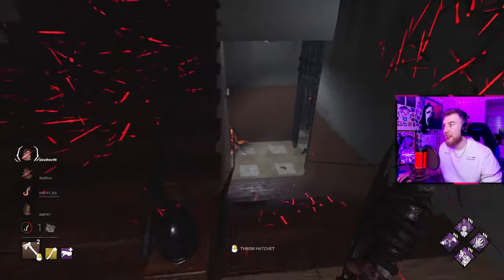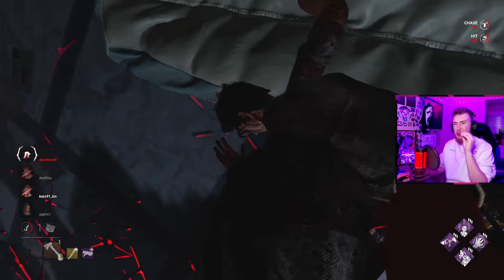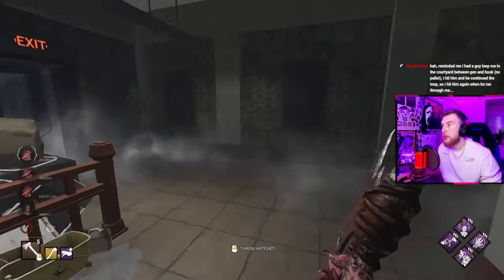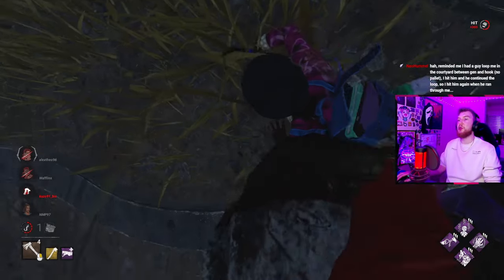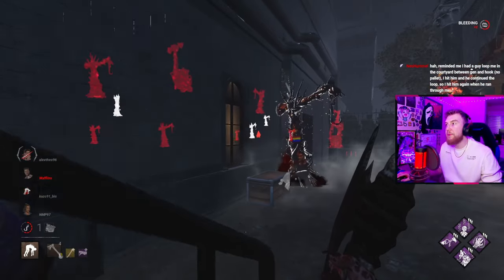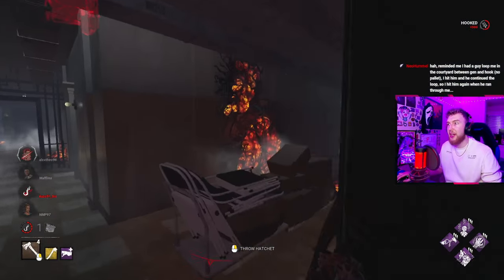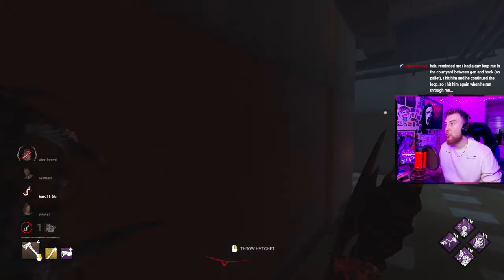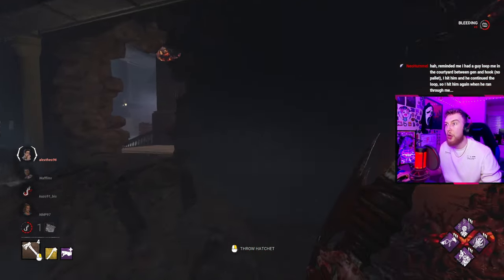That is crazy actually. I'm hitting some gorgeous hatchets - I am very, very happy with these. That was beautiful, she had absolutely no clue. Look at them, they're all healing. That's such good value, I love this perk. She's dead - they're all resetting underneath the scourge hook. They've just healed now but we know all three of them are here.